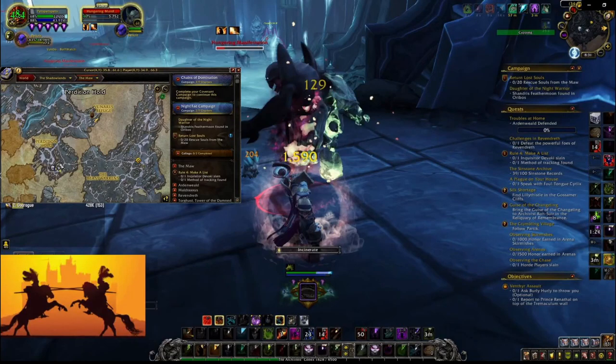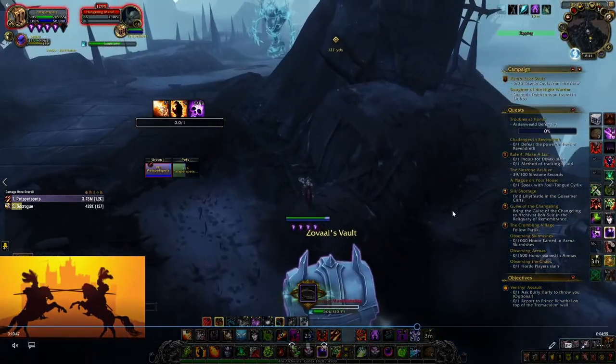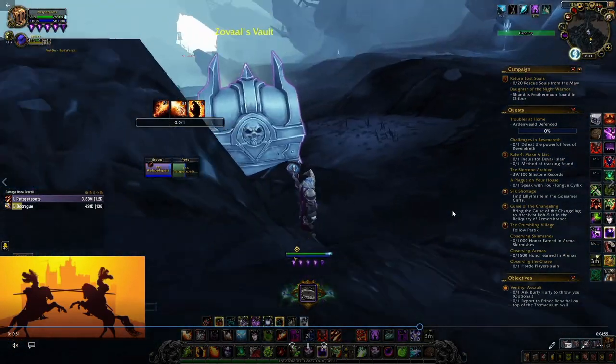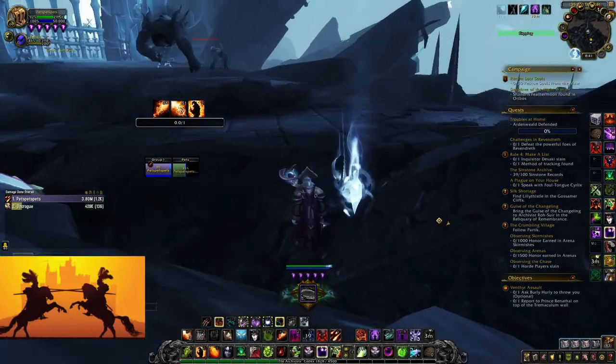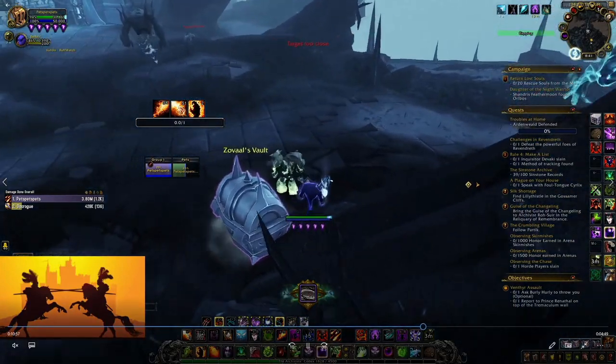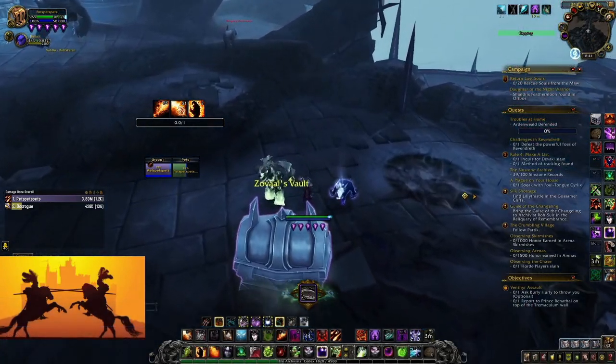This chest works a little bit differently than the others, as you have to drag it to a specific location. Basically you right-click on it as if you're opening it, but instead chains attach to you and then you have to drag it through the Maw. What you actually have to do is get it across a bridge to Vinari, and once you get it to that location, then you can open it.